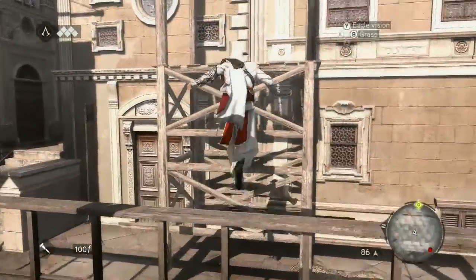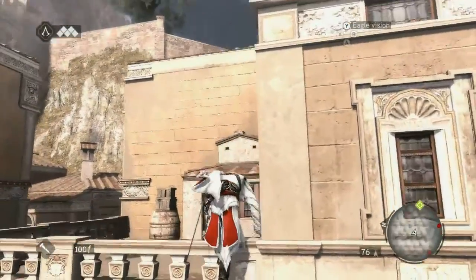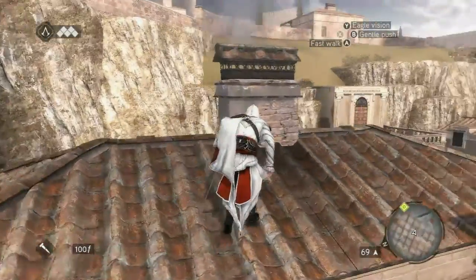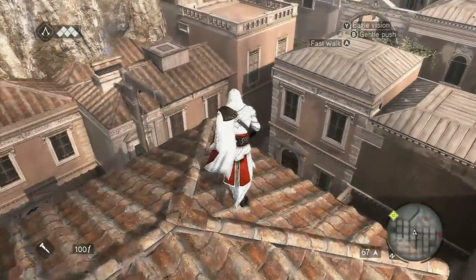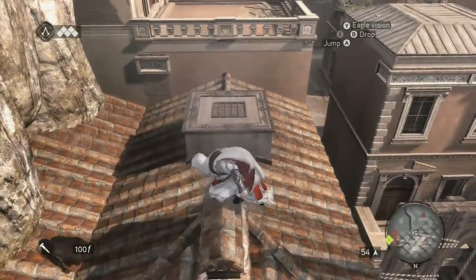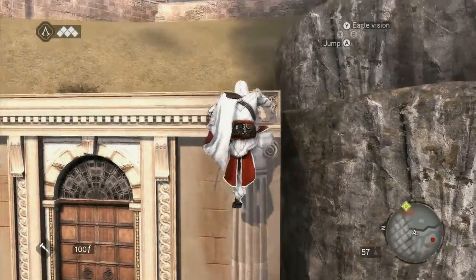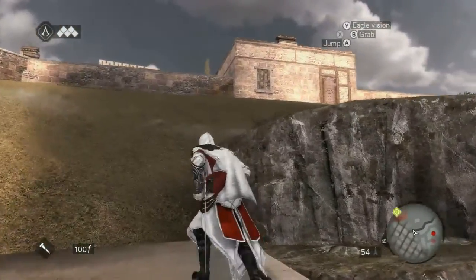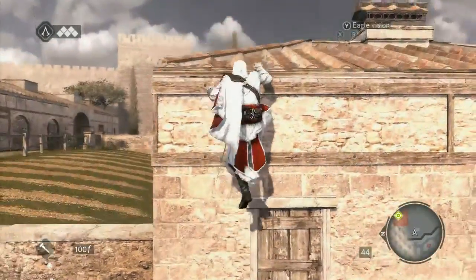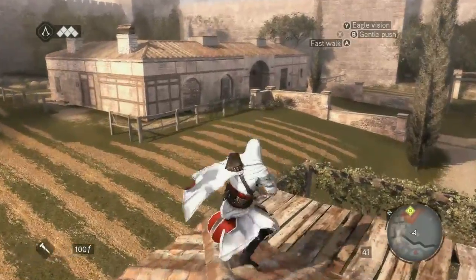The only two weapons I really use a lot throughout the game are your sword and your hidden blade. Did you try to go for the hidden objectives on your first time through? Is it one of those things where you'd benefit from a solid run through the game first, or can you pull it off on your first time through?